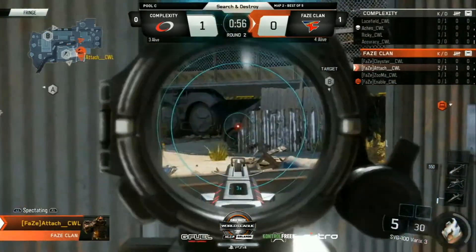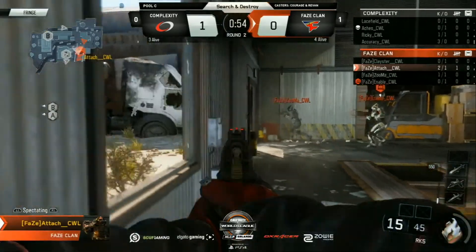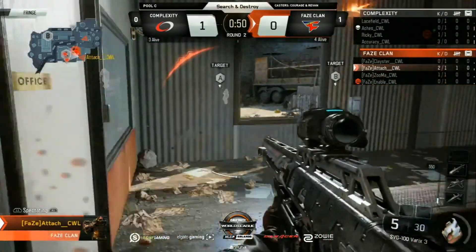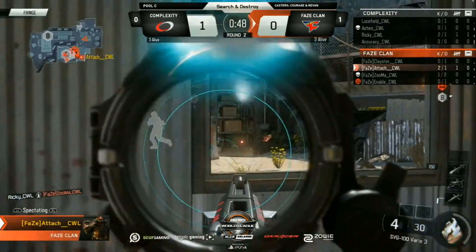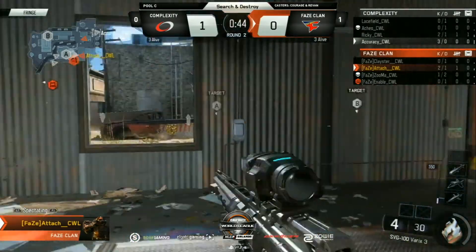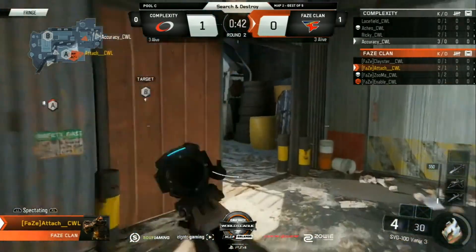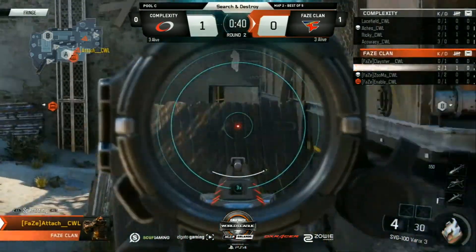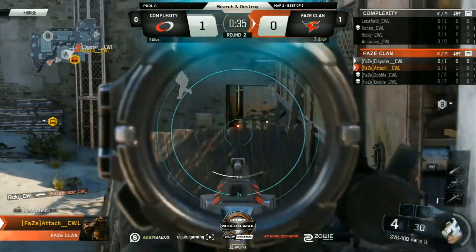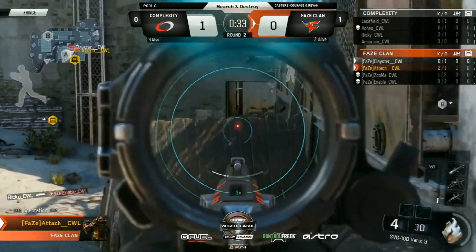Accuracy at this 3-0 start, you know he wants to play for streaks. Attach still looking for maybe a second pick. FaZe have made their decision — they've spotted one in back alley, they know someone's on A as well. They've got information, but can they execute on it? Accuracy once again going to be pinching in FaZe, essentially trapping them towards this side of the map. They don't know where Clayster's located, and Clayster could make a round-saving play — but it's Ricky finding the kill into a naval, which also drops the bomb.